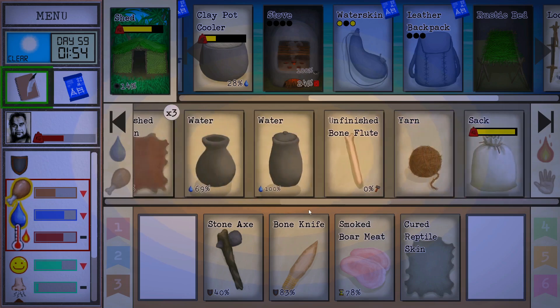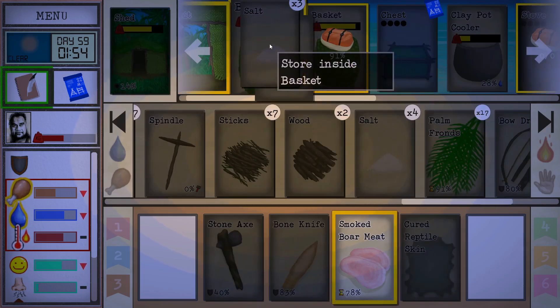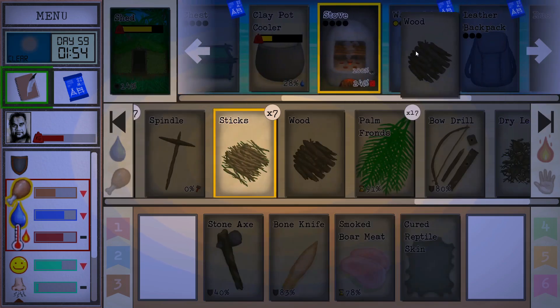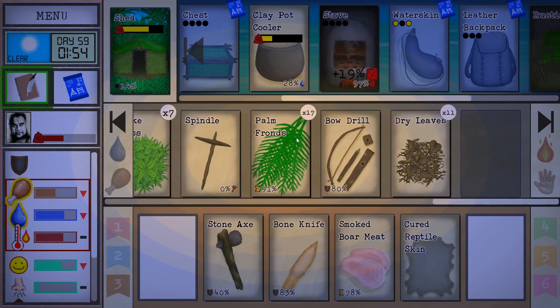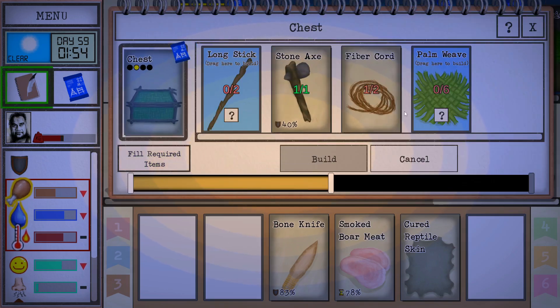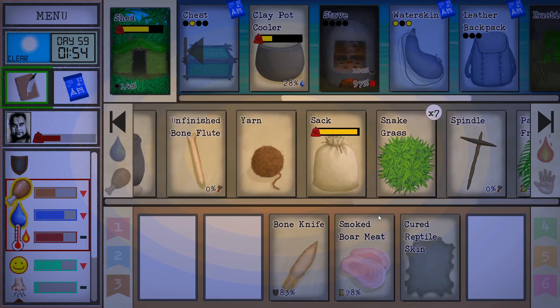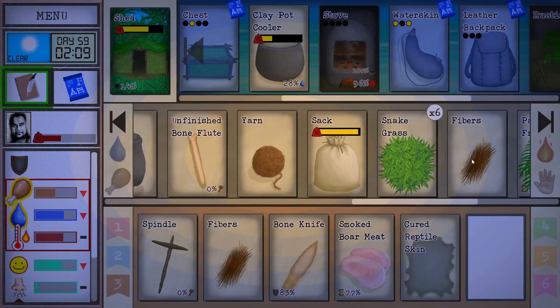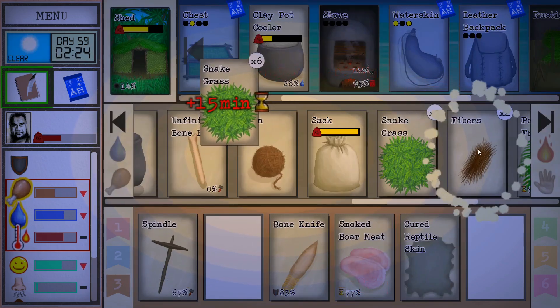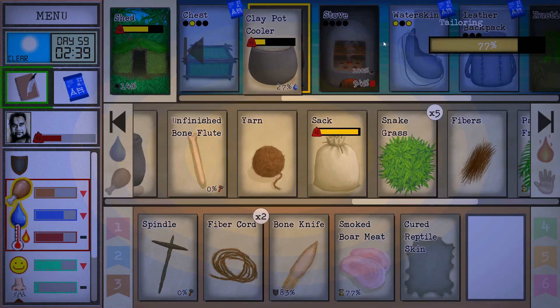Feed that fire - it's not even 100% yet. So we do need to weave some of these for the chest. Let's focus on this chest. I need cordage. There's the spindle. A little bit more - we should have plenty. The second stage doesn't seem to take nearly as much. Fill it up.